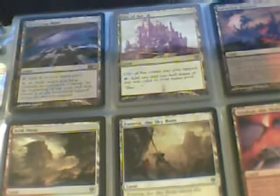Lands: Mystifying Maze, City of Ass, Lava Claws Reaches, Arid Mesa, Emeria the Sky Ruin, Valakut the Molten Pinnacle, Gavony Township, Creeping Tar Pit, Moorland Haunt, a Rootbound Crag — a Rootbound Crag over here too.